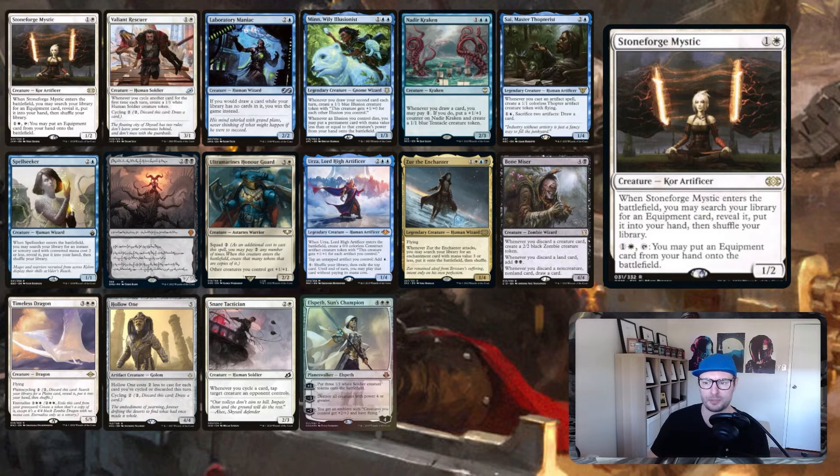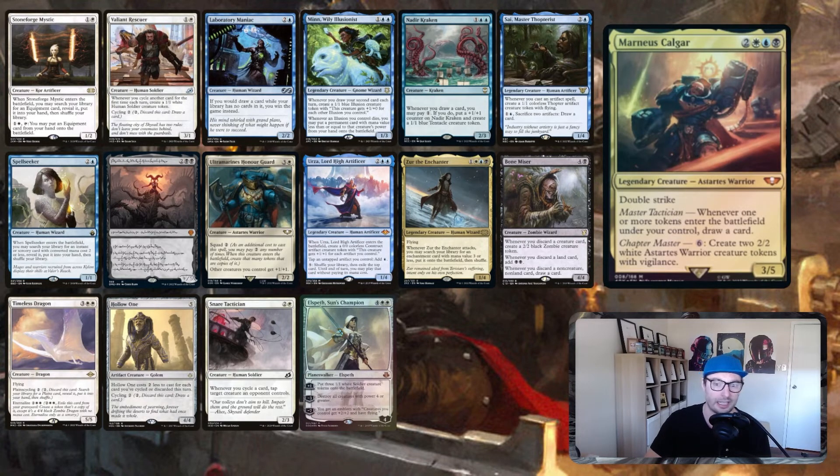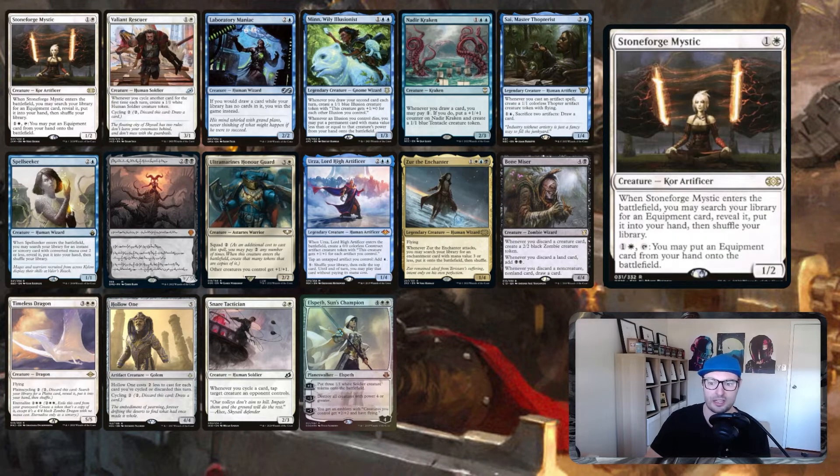Stoneforge Mystic we're using to tutor for a few bits and pieces. With living weapon creatures, they create a Phyrexian Germ token. So Stoneforge tutors the equipment, and when you activate and bring it into play, the equipment attaches to the token and you draw a card from your commander. Stoneforge is obviously great on its own, but with this deck it's just that extra bit of value that tips it over the edge and makes it really sweet.